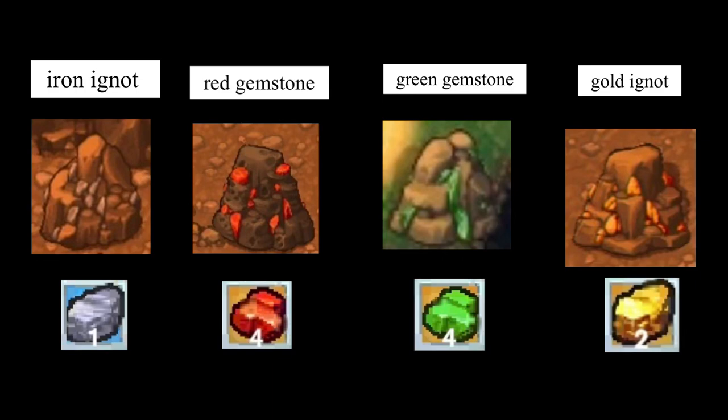Hello you guys. You might be wondering why there's a black screen, so please hold on before you click off. I just want to show you guys what the materials look like that you will be collecting today, in case you've never seen them or don't really know them by name. In today's video I'm going to be showing you how to mine iron ignits, gold ignits, and green and red gemstones. The pictures are up on the screen right now, I hope that helps. Now on to the video.